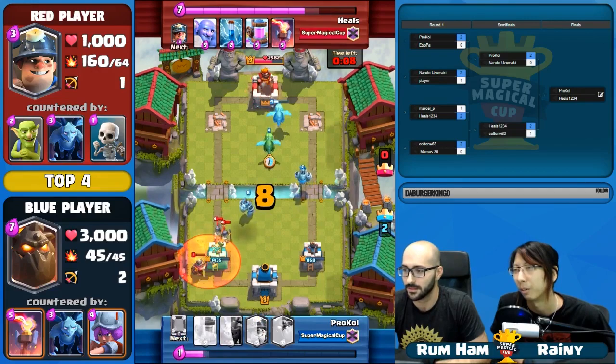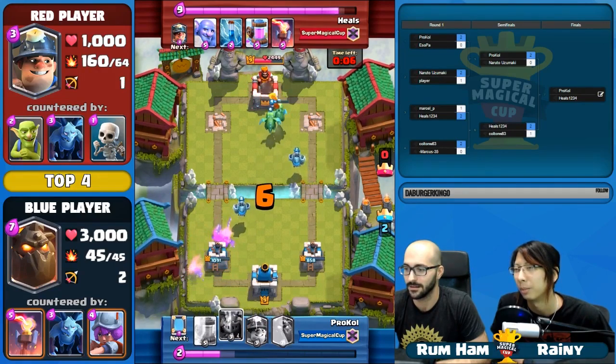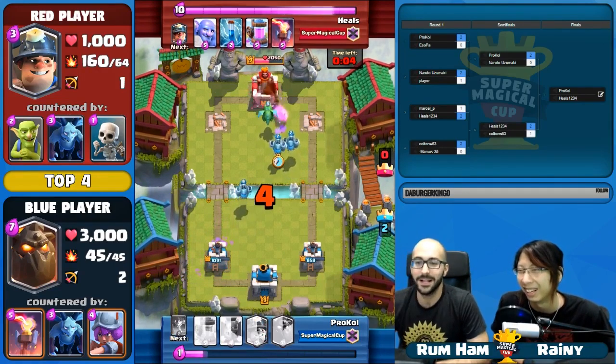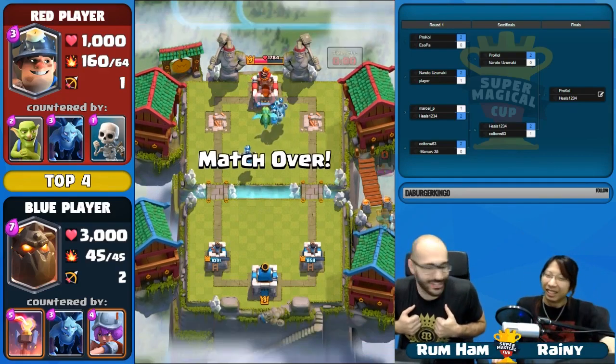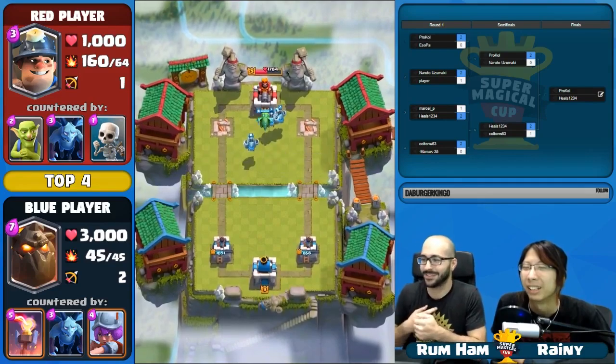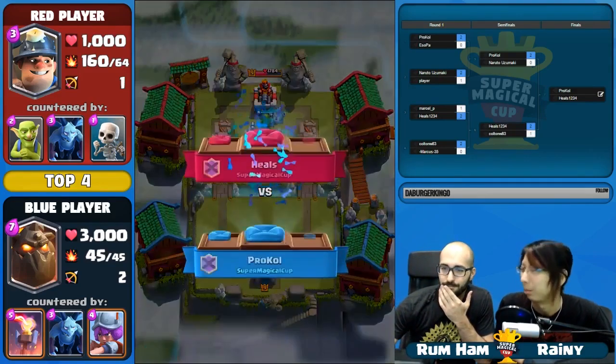I think now we're just getting cards being thrown around. Double helicopter, double Baby Dragon. What'll be cool? Triple helicopter! Why not? Just fly around — little jetpacks. That is an incredibly effective deck.